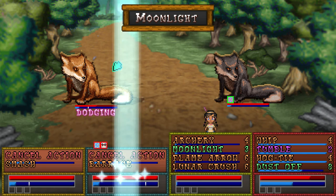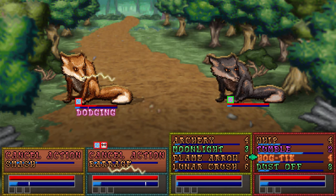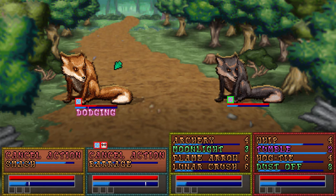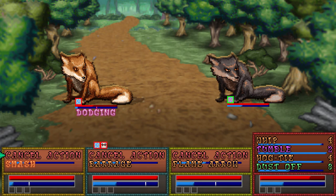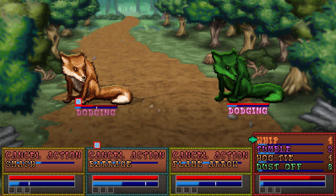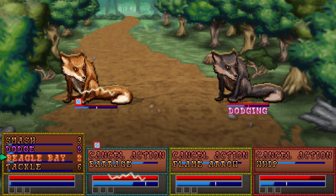There you go. Let's hogtie this here fella. That's right — you thought you were dodging, now you ain't. I want to get a Flame Arrow. And he's stumbling around — still dodging though, so I'm not quite sure what that does. The stumble is quite a mystery to me from what I can tell. And it is hard to control four characters at the same time.